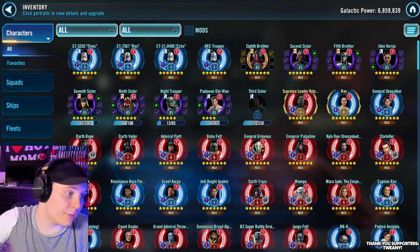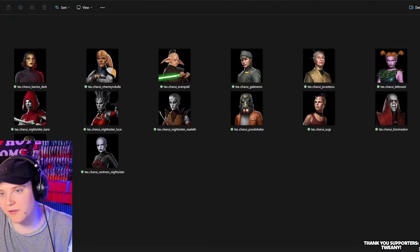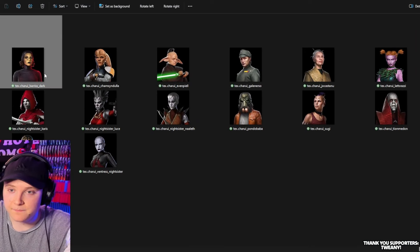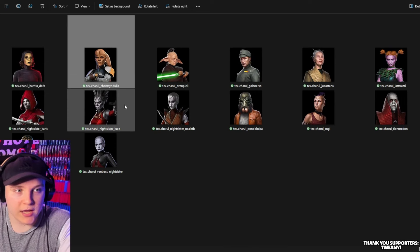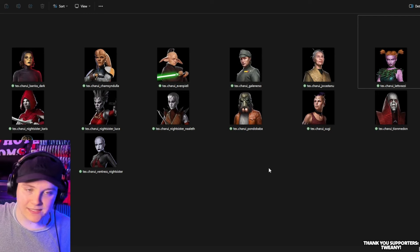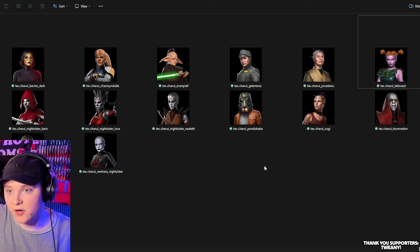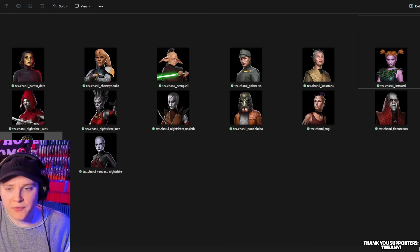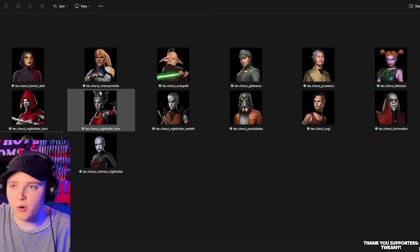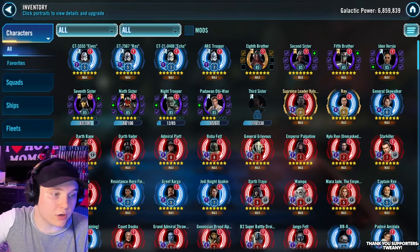A bunch of new profile pictures have also been leaked. Arnold made a video about this. These may not be new units per se, but they're very cool to see — including Dark Barriss, Hera Syndulla, Galen Erso, Jocasta Nu, and Lass Razzie. These might be NPC or scrapped characters, but it's interesting that CG went back and updated these character icons. There's a ton more in the full file release of every profile picture, and I'm excited to see what they do with these.